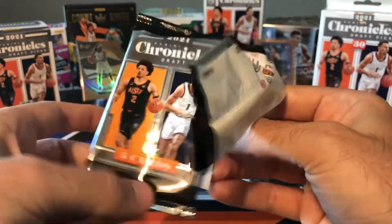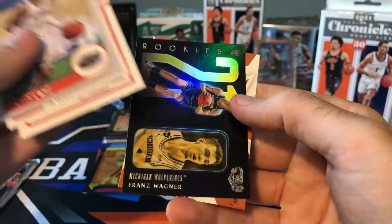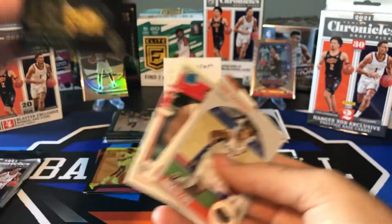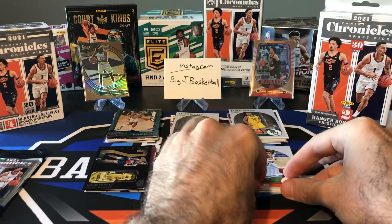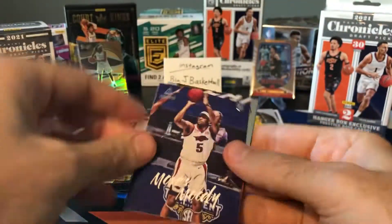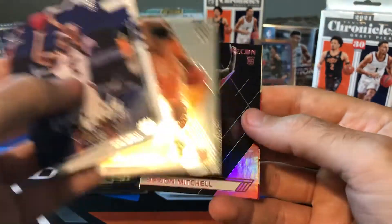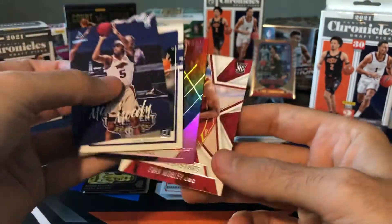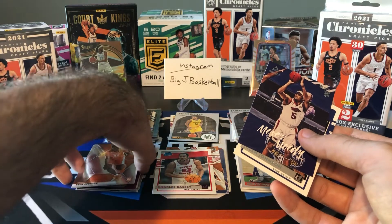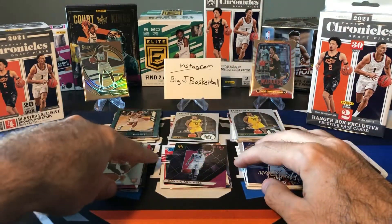Trey Mann, Charles Bassey, another Charles Bassey Pink, Franz Wagner Gala — Gala's a very nice looking set. And then our Rookies and Stars is going to be Kai Jones. Last pack of the Blaster and then we'll get onto the Hanger Box. Moses Moody, Jalen Johnson — we got a Mosaic here. Another Keon Johnson, Davion Mitchell Pink, and Evan Mobley. Nice, we're getting a lot of Evan Mobley cards. Let's throw all these in the hit stack and Davion Mitchell can go in the middle.